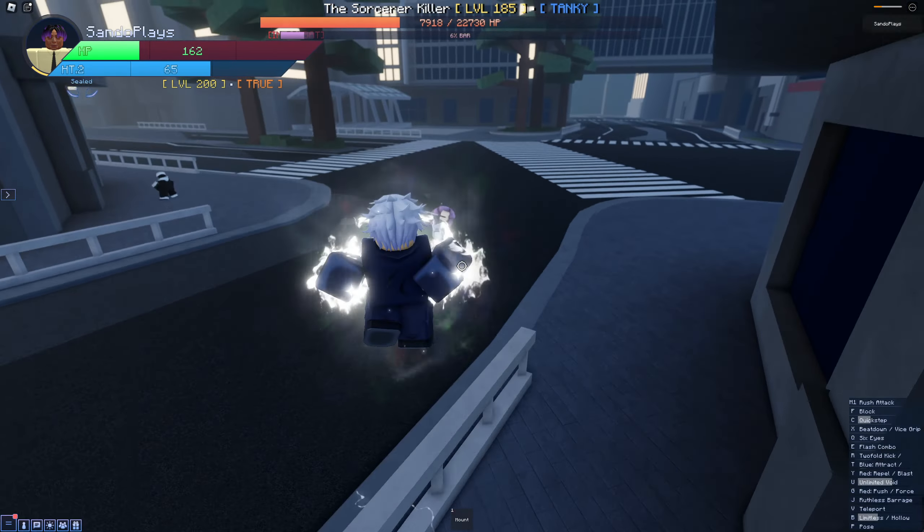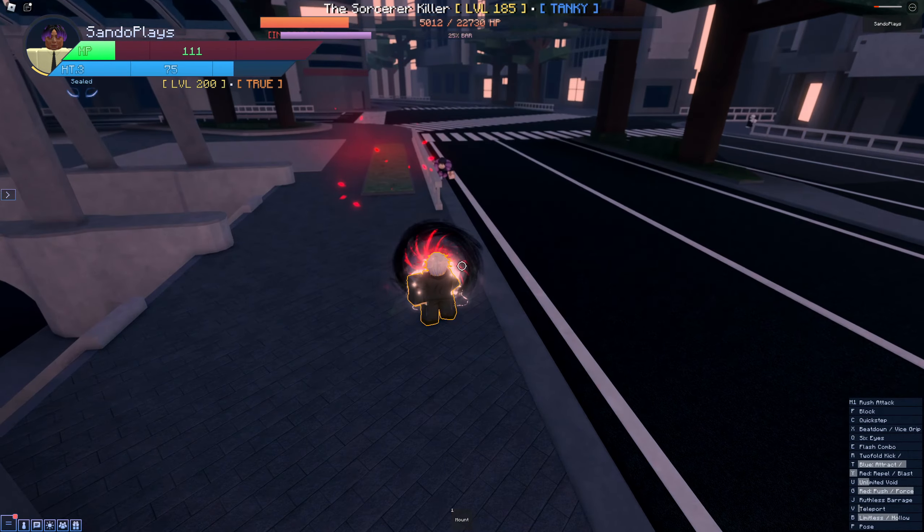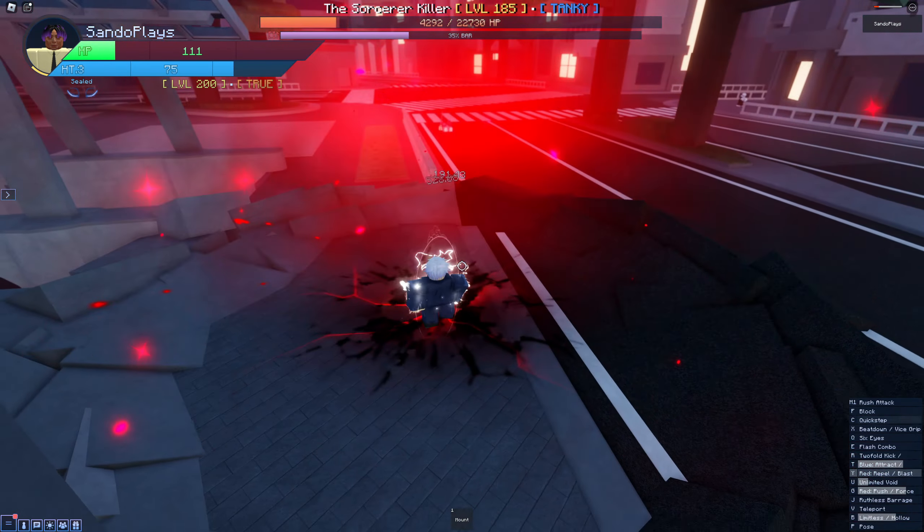Another Blue — where is he? There he is. He's using the same tactics from JJK, hiding in the environment. Some of his ranged attacks seem pretty hard to block — I don't think you can block it honestly. Just keep him off you and keep the pressure going.